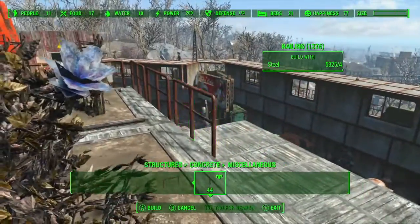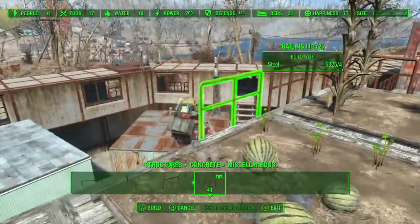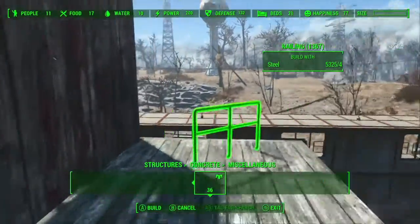The reason I'm putting these everywhere is because otherwise settlers fall off and then they take damage and they whine at you. Or even worse — you fall off, you take damage, and you die. And then you're like, why did I do that?